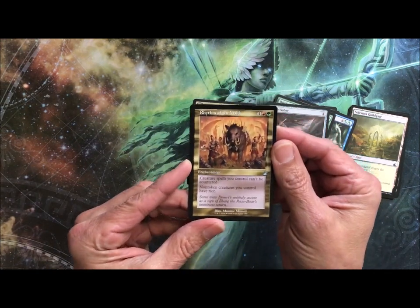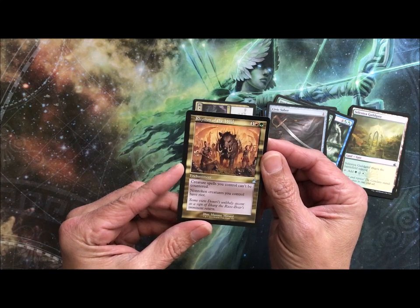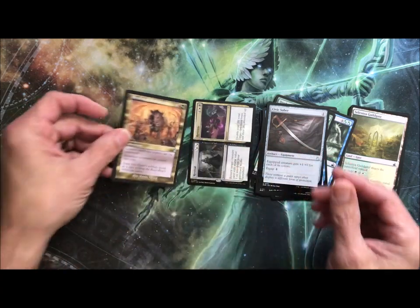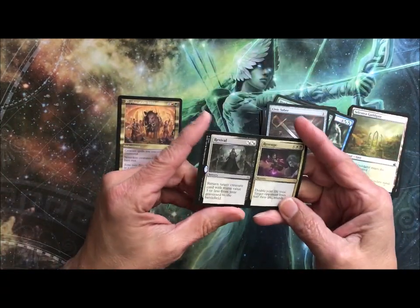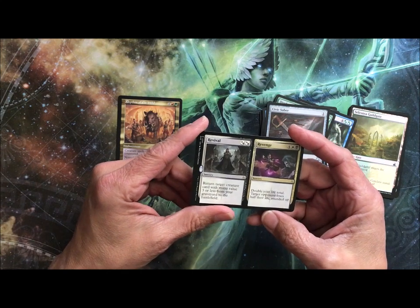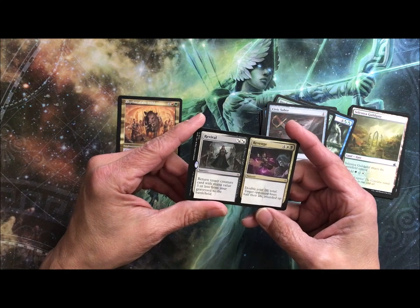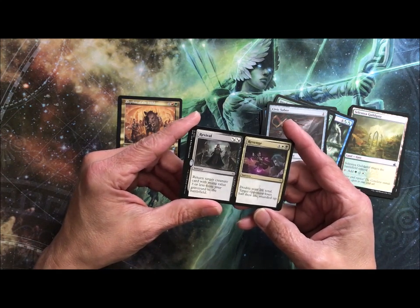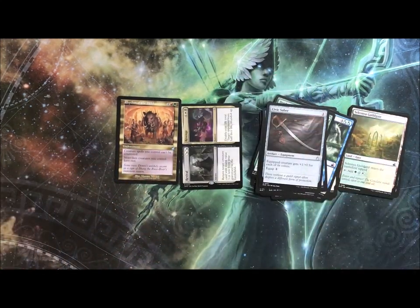And of course, this old school Rhythm of the Wild — creature spells you control can't be countered, non-token creatures you control have riot. I forget what that mechanic was. And of course the double-faced card, probably, well, white and black — turn target creature from your graveyard to the battlefield, double your life total, target opponent loses half of life. So that's for six. Anyway, that's it for today. We'll see you tomorrow.